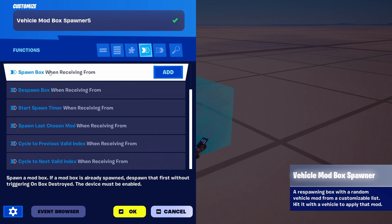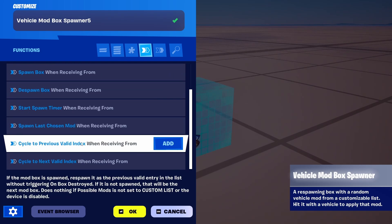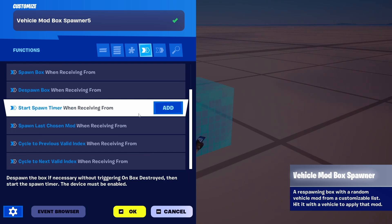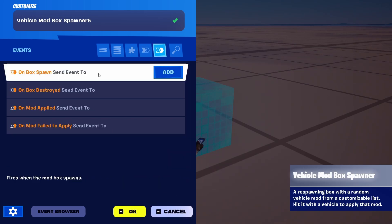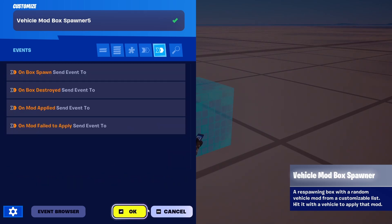And of course you can also determine enable/disable under the function, chosen mod, and tweak the possibilities and probabilities that are on the list. Finally, you can send events from spawn, destroyed, applied, and fail to apply.